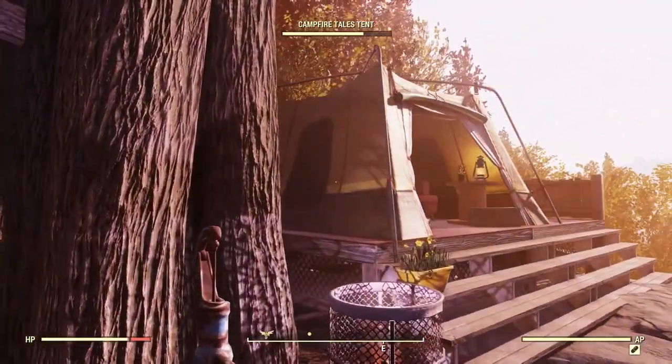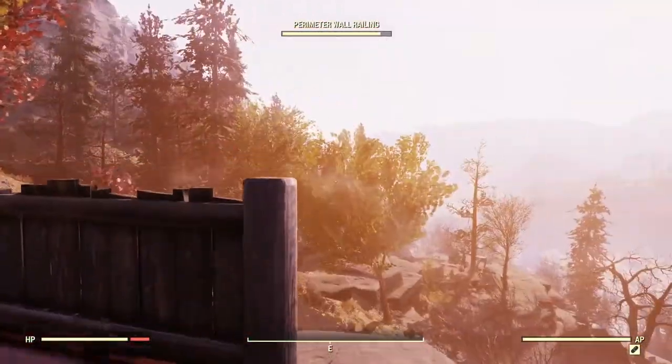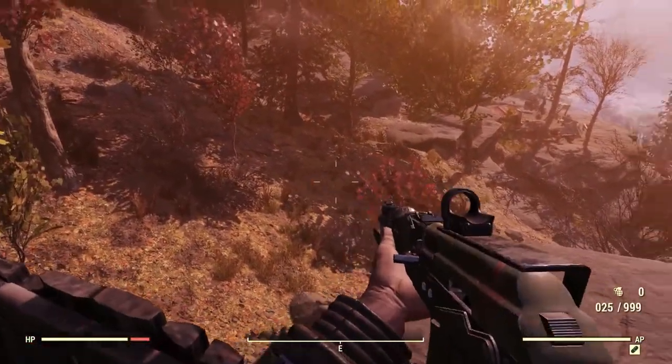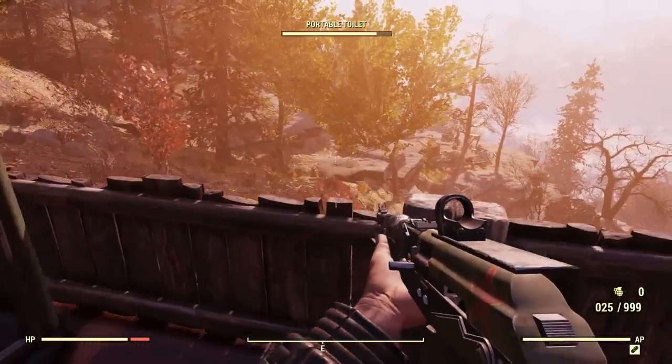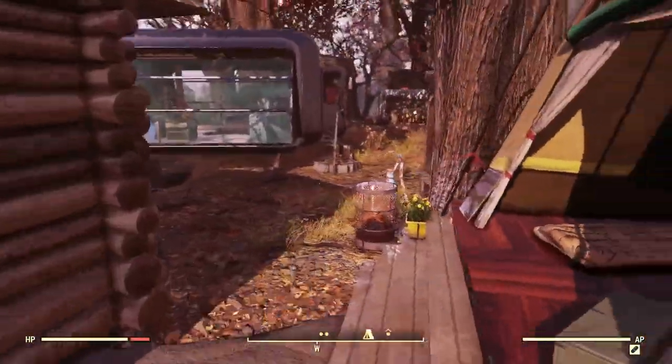Coming out of here I got my tadpole tent I spent my tokens on, and you can just kind of come up here. There is an enemy spawn right over here, so I always come up here and fight it off — I have a turret right down there, so that's a quick fight off right there.